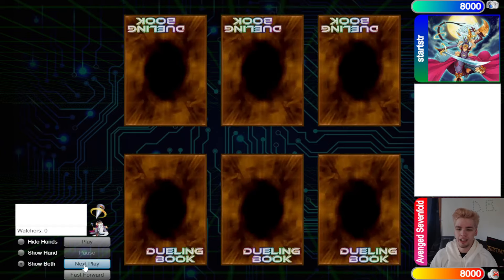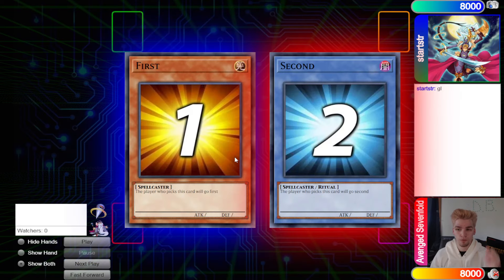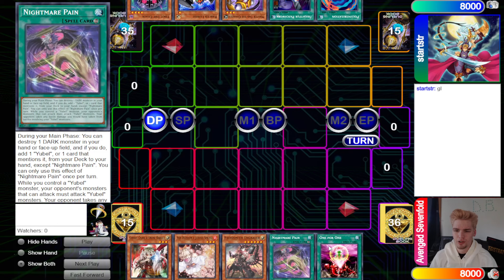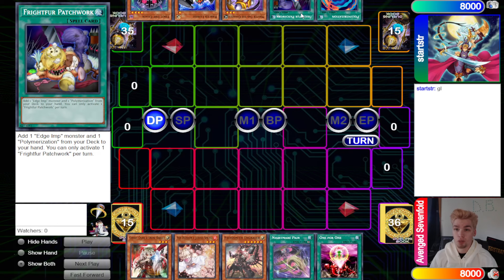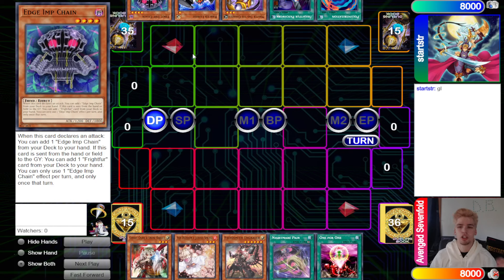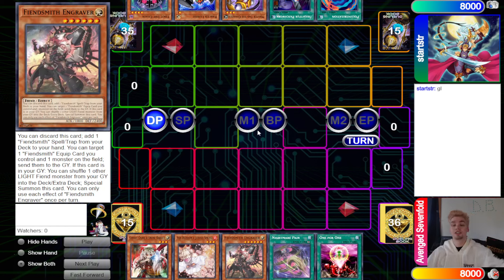Hopping right in, we'll see STR decide to go first. We have 41 versus 40 opening hands. We have Ghost Ogre, Ash Blossom, Engraver, Nightmare Pain, and One for One. They have Poly, Patchwork, Master Toe, Lurry, and Edge Imp Chain. So we have Chimera going up against Yubel.